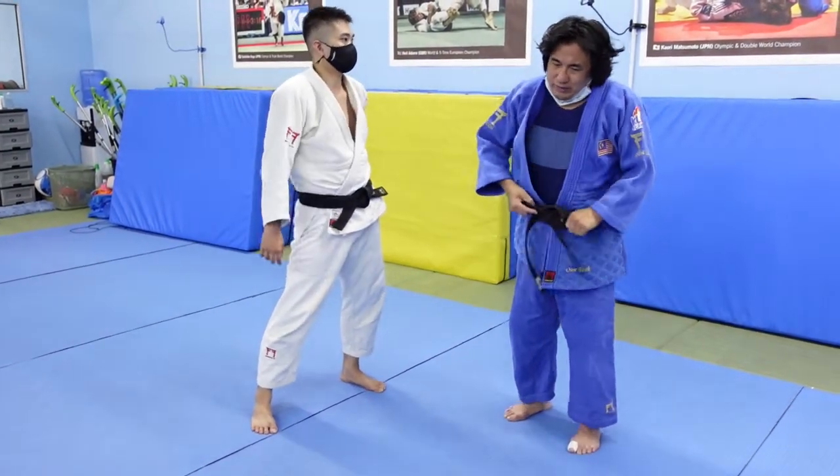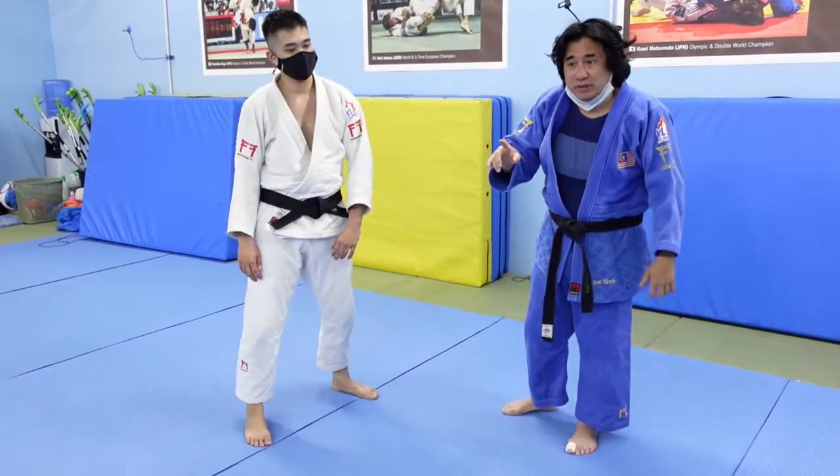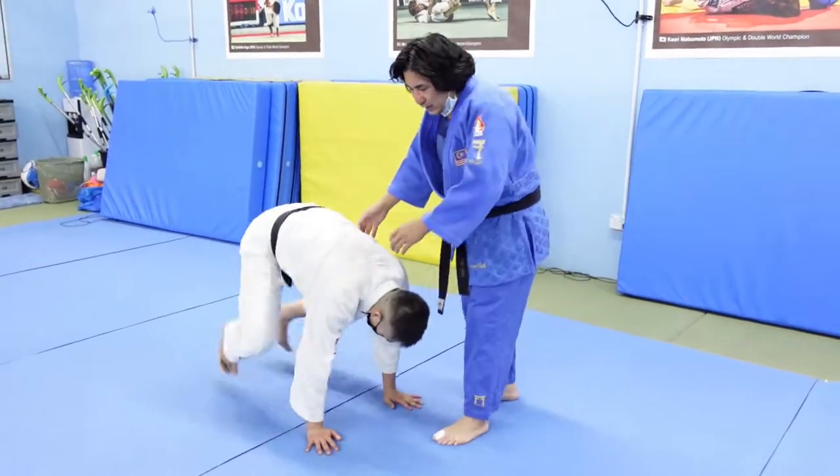It's a variation of what you call Obitori Gaishi — when you hold the belt and you turn the person over. Uke is in a turtle position.